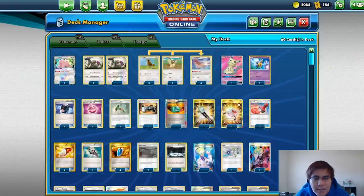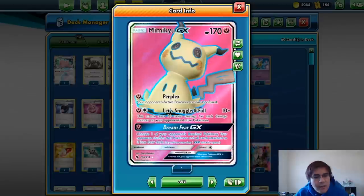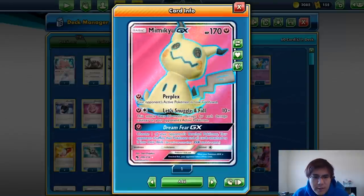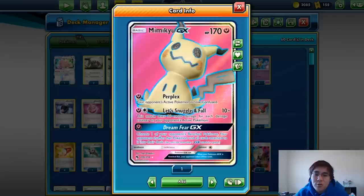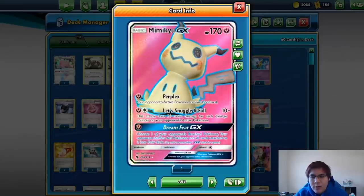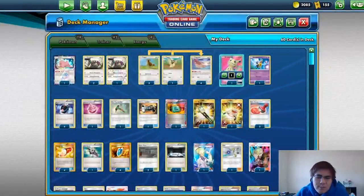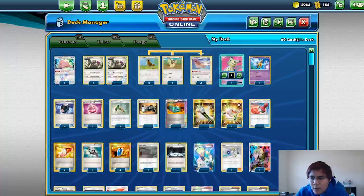Let's get into the Mimikyu GX. I didn't use it once the entire tournament, but everyone else who played the deck used it a ton — that's probably just due to me getting good matchups or being in good spots with my full hand combo, which I'll get into in a bit. This card knows Perplex, which is not bad, and Dreamfear GX, which lets you shuffle one of your opponent's bench Pokemon into their deck. You can't really control their top deck when you do this, but it lets you remove a Pokemon you cannot deal with. It used to be an Articuno GX, which is more traditional in these decks, but with the rise of Weavile, Oranguru, and Turbo Dark, this is one way to deal with both of them at once.